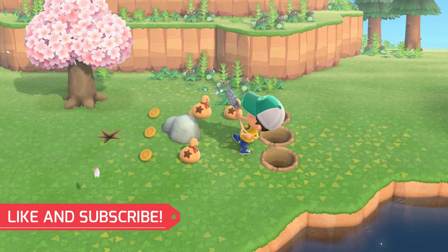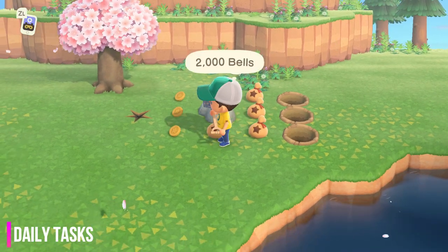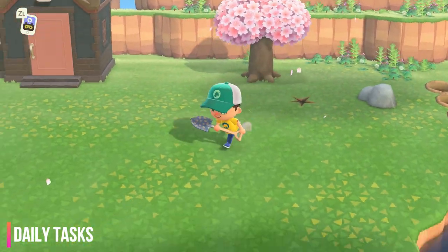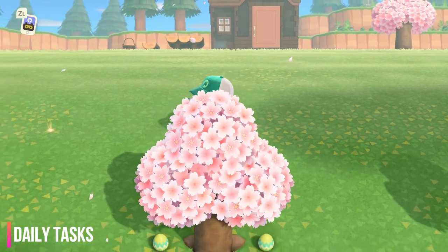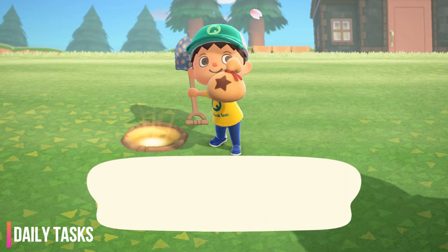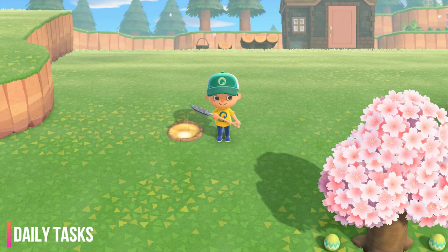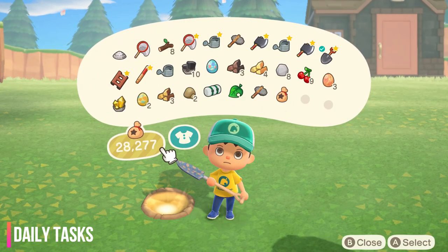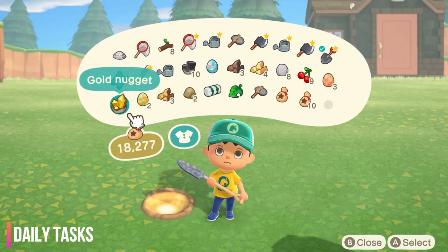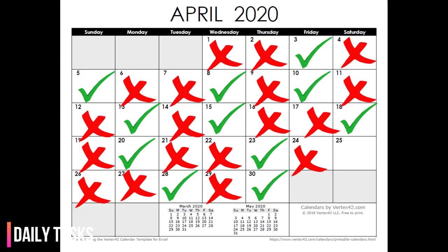Number two: find the money rock. Out of the three to four rocks on your home island, there should be one that rewards you with money. Number three: find the buried money. Every day there should be a shiny new object in the ground that you can dig up — that's buried money, and if you replant it you can grow a money tree. There's actually a pattern to when you should and should not bury more than a thousand bells in the hole.